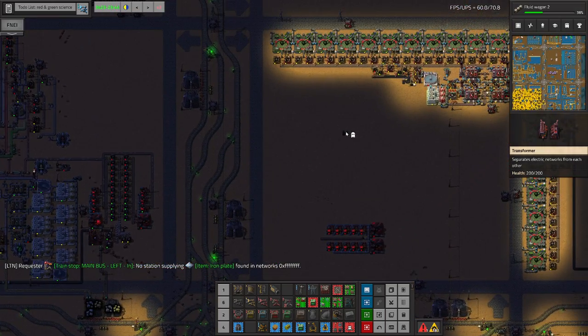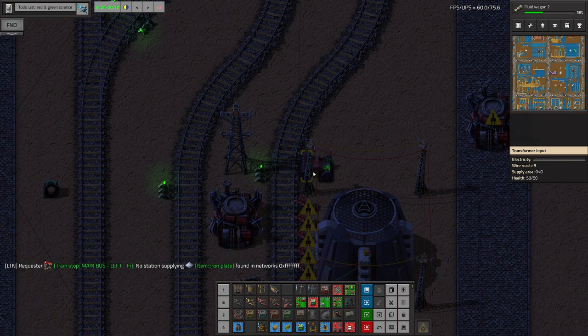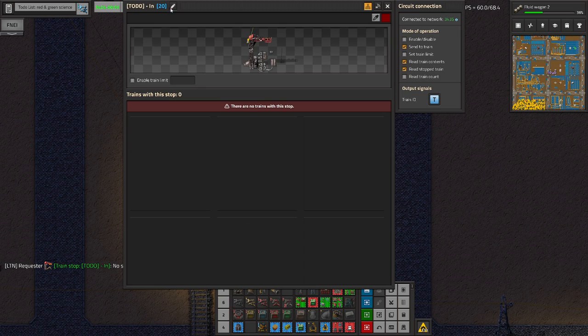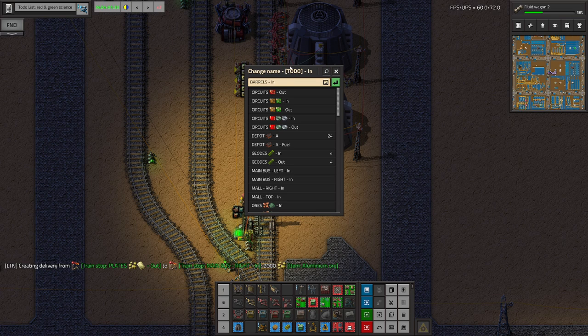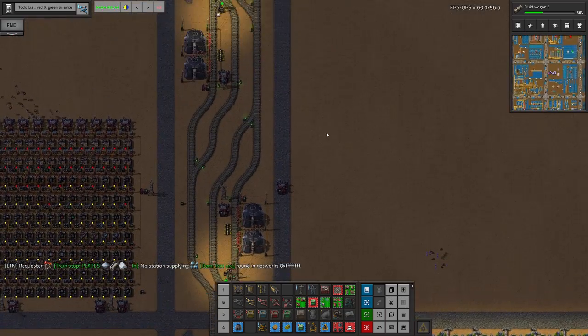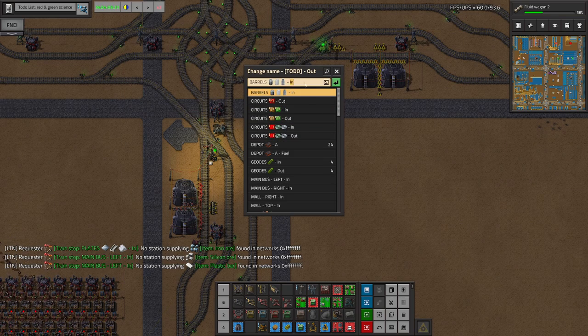Wait, this is output - what am I doing? This is input. And we actually want to connect it - we want to connect this one to the input and this one to the output. Nice. So let's request - first of all let's call this 'Barrels', and just so that it's clear to everyone that we are not talking only about barrels, we'll have this thing as well. Looking good - this is input station, this is obviously output station for barrels.